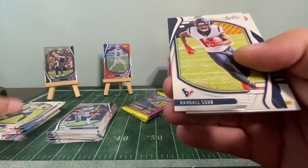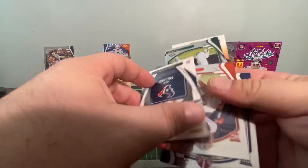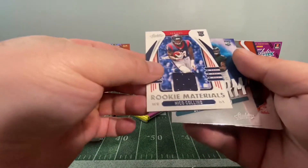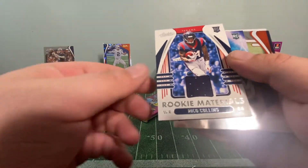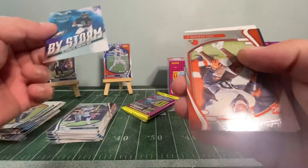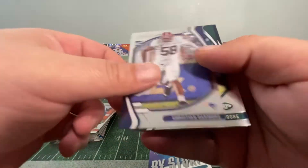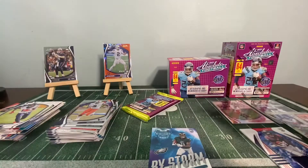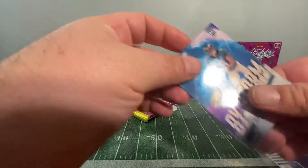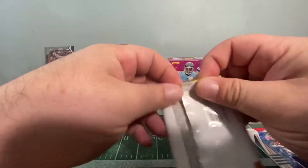Pack eleven: AJ Brown, Randall Cobb — they stuck together. Also a Rookie Materials Nico Collins. Not much. Oh — by storm, Devonta Smith! We'll take it. Also Greg Newsome II rookie, Christian Barmore rookie, Elijah Moore, Brevin Jordan rookie. Yeah, a Rookie Materials Nico Collins mem card — cool I guess, can't be worth much.